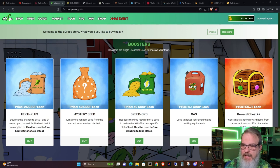Then we have gas, which is used to power your cooking and crafting equipment. And you can also just flat out buy a reward chest if you want to — 75 cents each, containing five random reward items from the current season with a 30% chance to get NFTs and a 70% chance for boosters and/or salt and pepper.